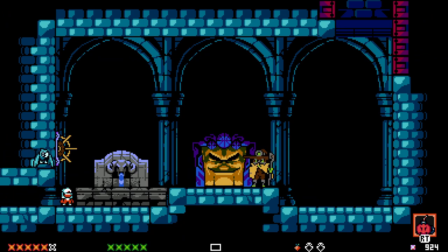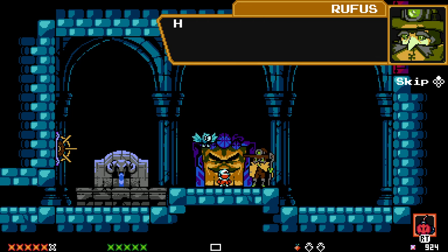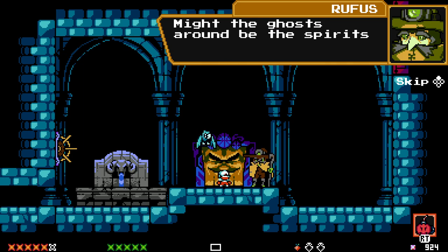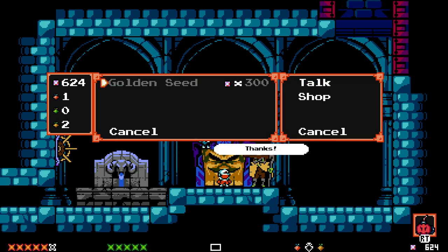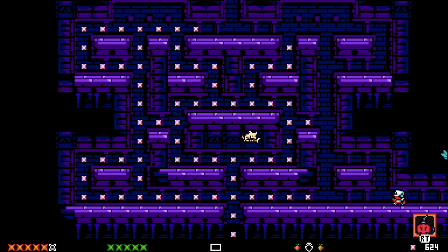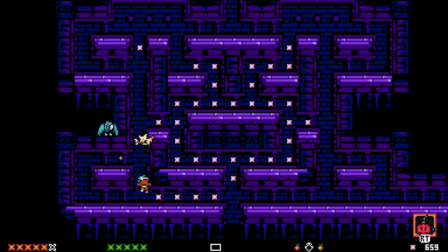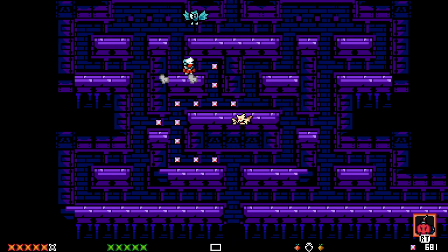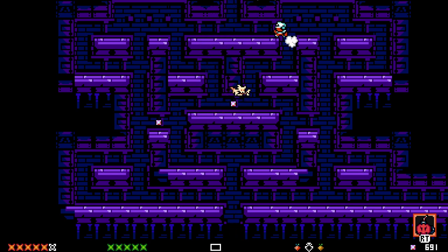That is a separate room — it doesn't wrap around or anything. You're not gonna question the fact that I'm tiny? Okay, so that does wrap around. I am wondering if anything actually happens if you get them all. Fine, tanking some damage. Nothing happened. Alright, fair enough.